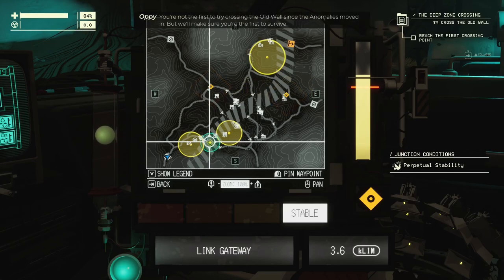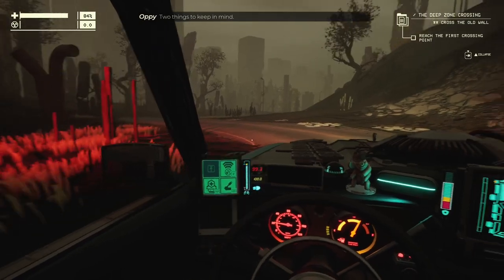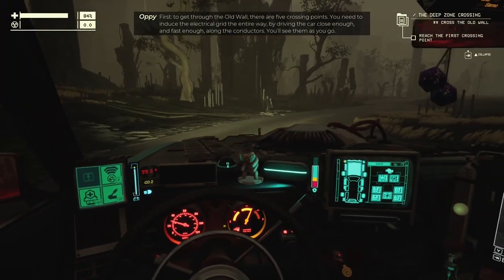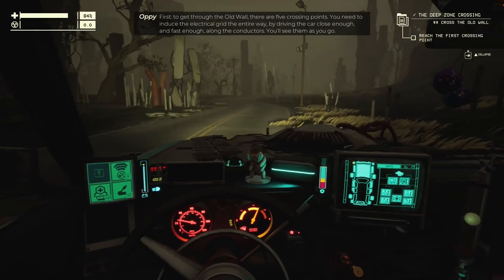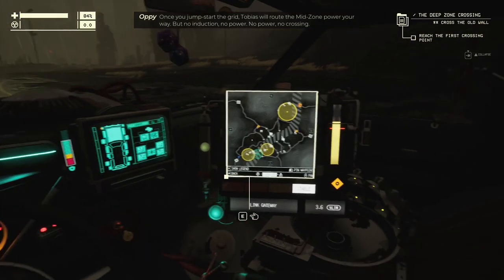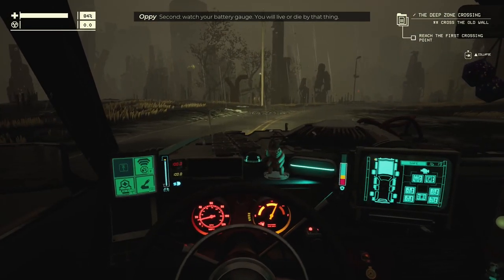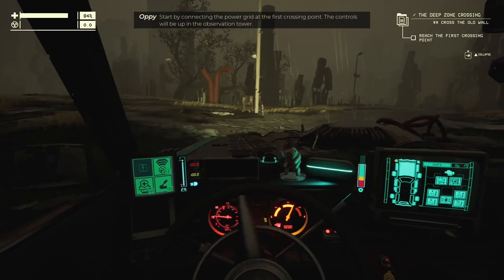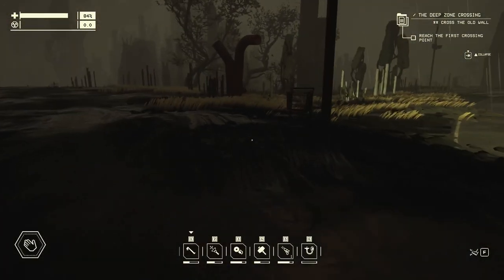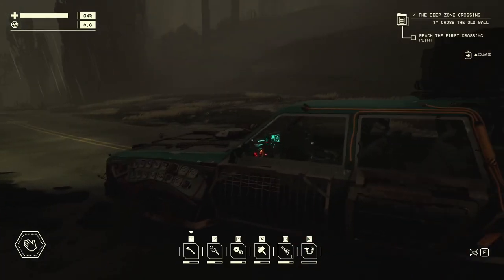Once you jumpstart the grid, Tobias will route the mid-zone power, but no induction means no power means no crossing. Second — watch your battery gauge. You will live or die by that thing. Got it? Good. Start by connecting the power grid at the first crossing point. The controls will be up in the observation tower. Is this a trolley or an anomaly? I was really hoping it was an anomaly. I haven't got any sun anymore so I'm not currently charging. It should be fine though — it's raining, so the rain generator will work.